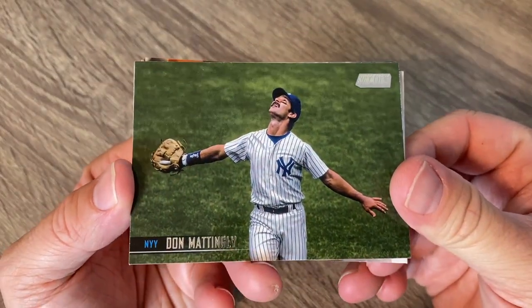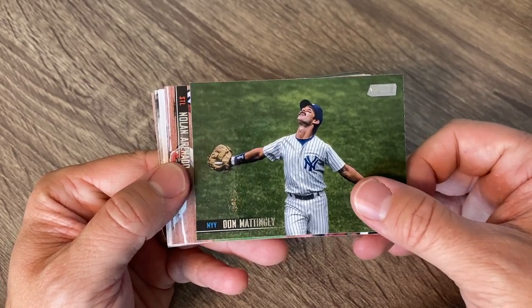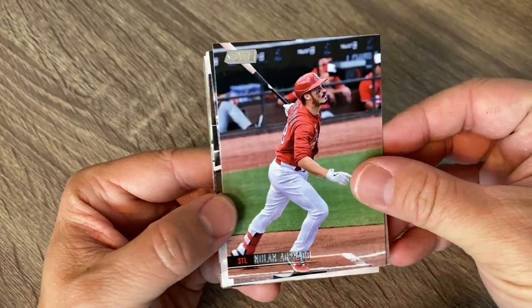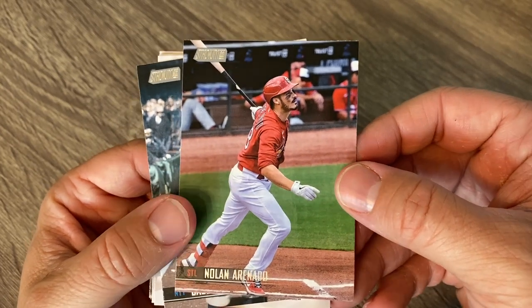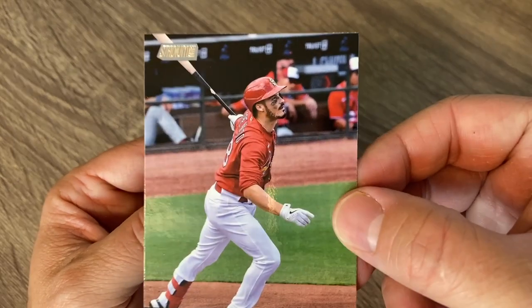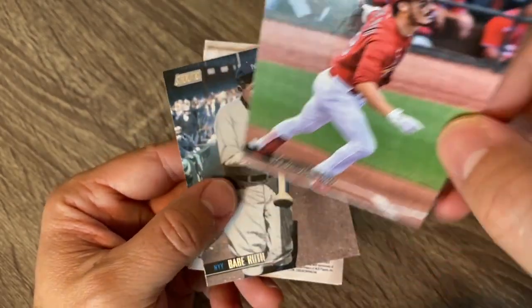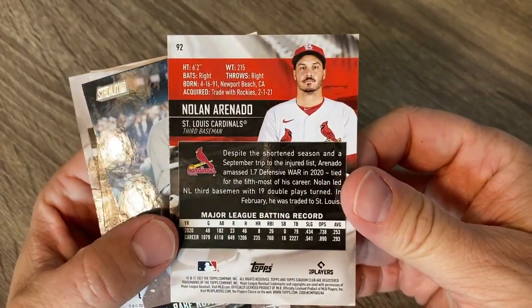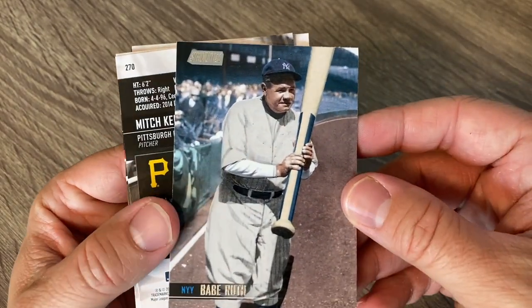Really cool one right there — Don Mattingly, always a favorite of everybody. Really doing pretty good down there managing the Marlins. Speaking of Arenado, very cool. I know he's had some Cardinal cards but this is probably one of my first ones that I've pulled. I've just really wanted Cardinals uniform with the logos, since I don't know if there was a Panini one. Glad to kind of get some Arenado cards in Cardinal gear, not in the Rockies gear.